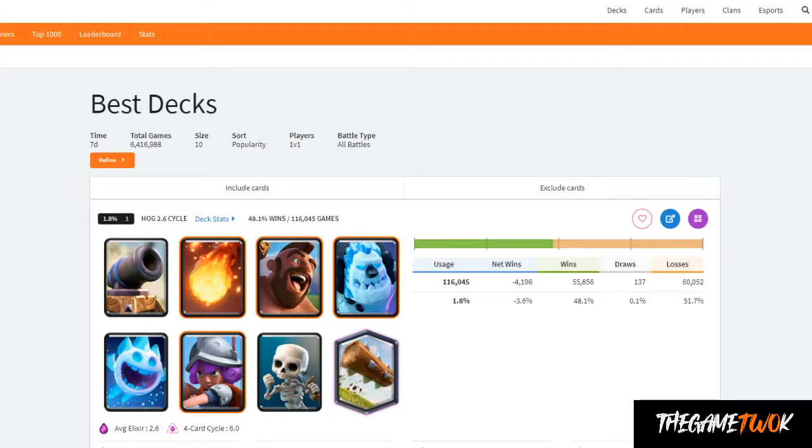So I looked at it and grabbed the stats from Royal API. Over the last seven days — and I'm recording this on Sunday — 2.6 Hog has been in the most games overall. We're talking all the games available that Royal API has been able to track: 116,000 games. That's almost 1-2% of all the games played in the last seven days across the whole spectrum. Unbelievable.